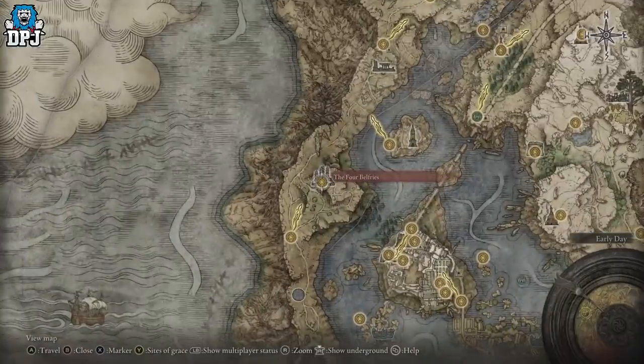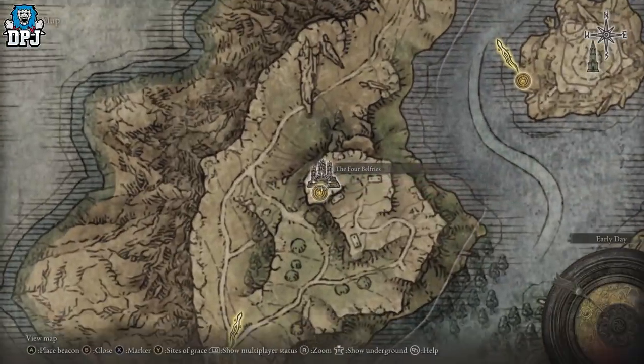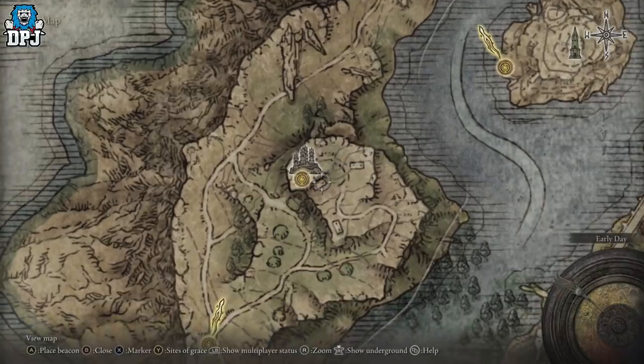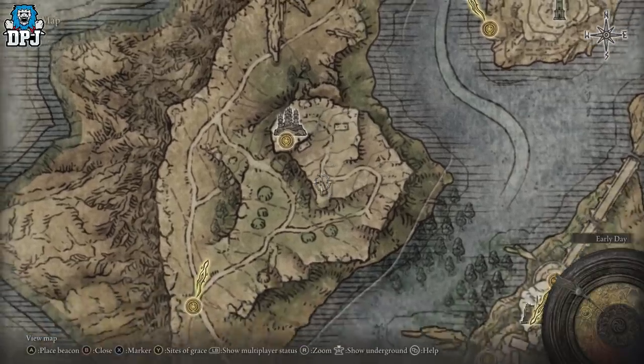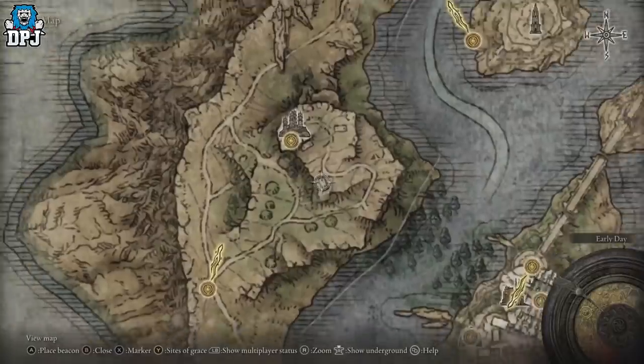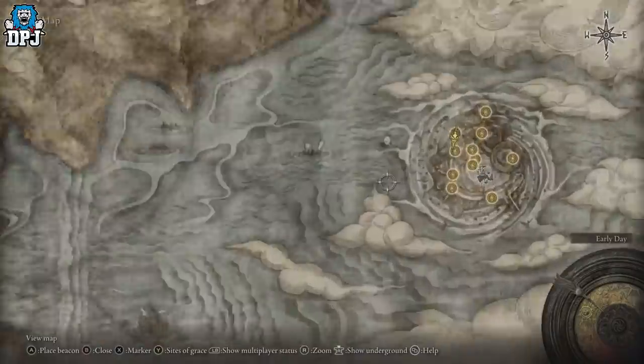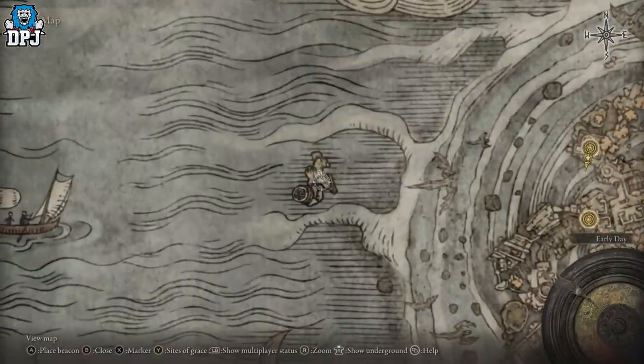You need to come to a place called the Four Belfries, which is on the left-hand side of the map — I've posted a guide on that on my channel. Come to the very top grace point here; there's a chest which gives you an imbued sword key. You can take this key to one of the three teleporters located here. The bottom one takes you to the Dragon Temple — it's a far-off island.